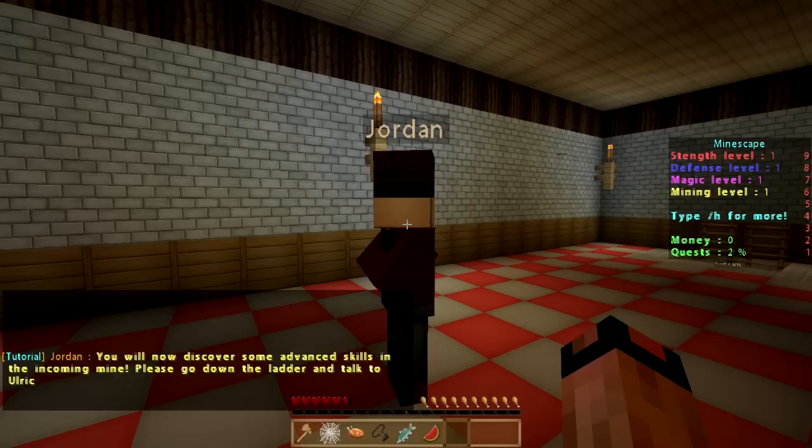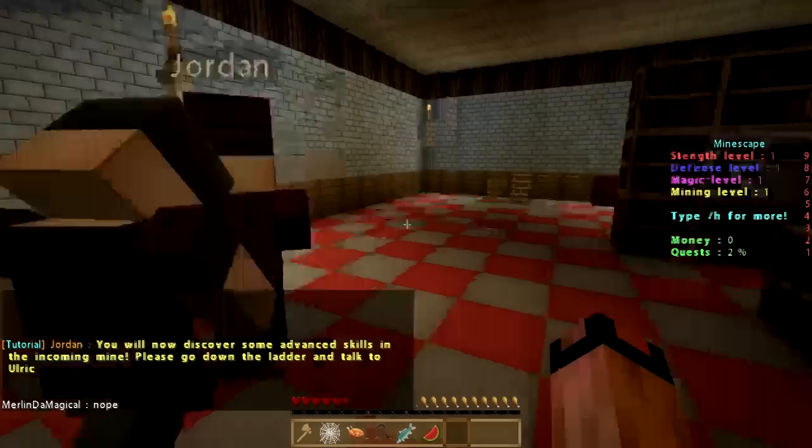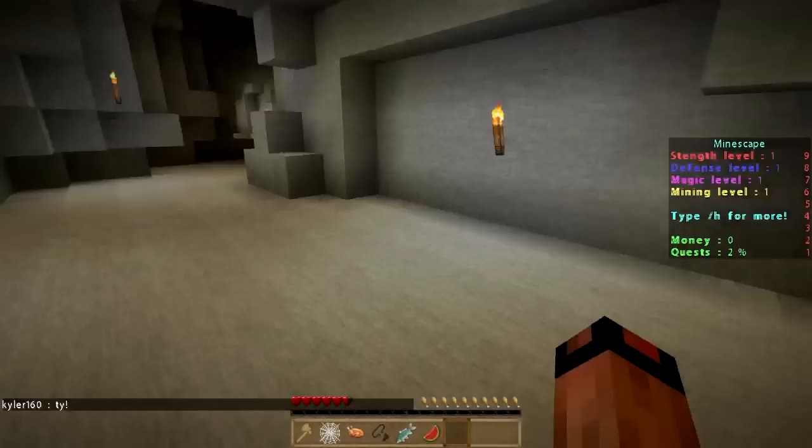Jordan says: 'Hey, my name is Jordan. You will now discover some advanced skills in the incoming mine. Please go down the ladder and talk to Ulrich.' So we'll go talk to Ulrich — I've got to be careful, I don't want to die.